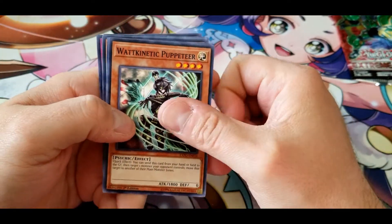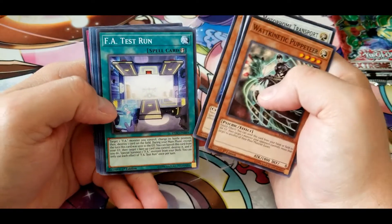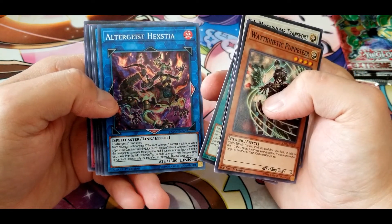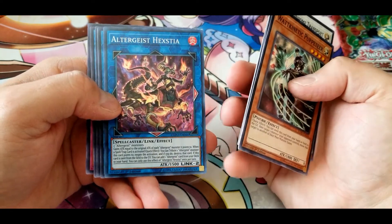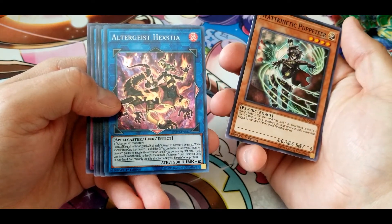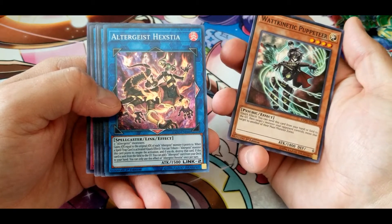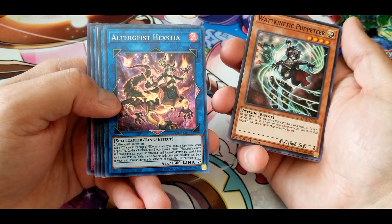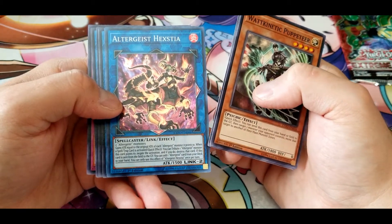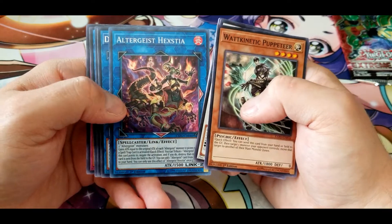Watt Kinetic Puppeteer, Motorhome Transport, Bit Trooper, FA Test Run. Altergeist Hextia: gains attack equal to the original attack of each Altergeist monster it points to. When a spell or trap is activated, you tribute one Altergeist monster this card points to to negate the activation and destroy that card. If this card is sent from the field to the graveyard, you can add one Altergeist card from your deck to your hand. You can only use each effect once per turn.